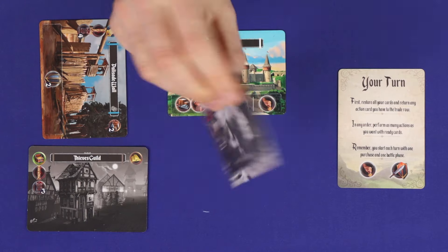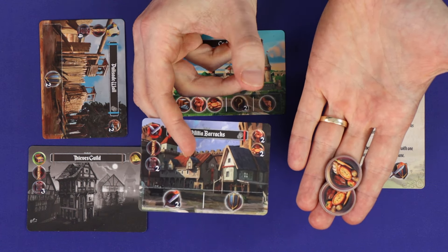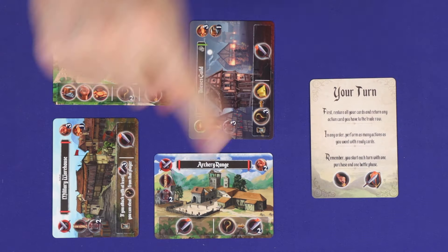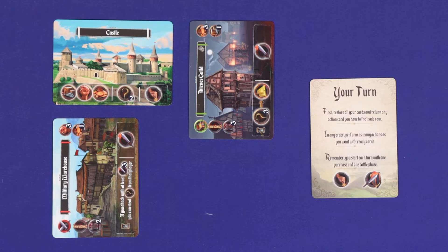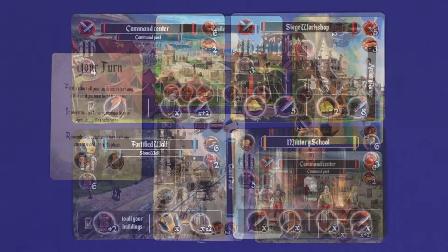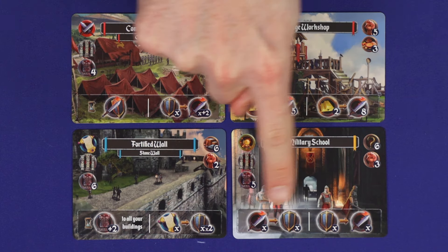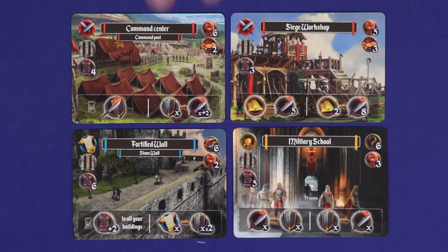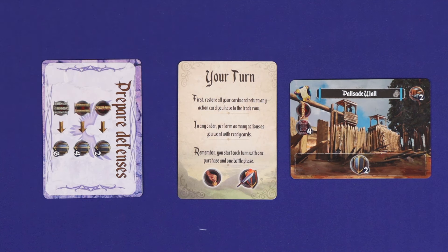Any time one of your buildings is destroyed, you may reclaim up to half of the resource cost, rounded down — you choose among the total resources. If the attack difference is at least twice a face-up building's endurance, it will be damaged and destroyed at once in the same attack. Since you exhaust cards to access battle points, if you have a second battle phase you'll need to ration attack points between battles. Some buildings in later eras give ways to pay for particularly strong attacks or offer flexibility between attack and defence. Gaining the prepare defences action can help, but it's exhausted like any other card, so you can only rely on it once.